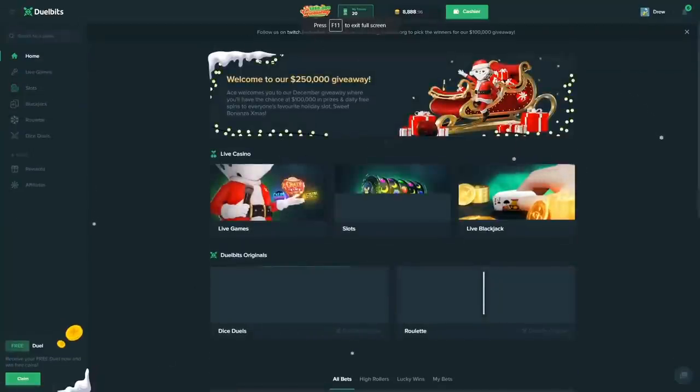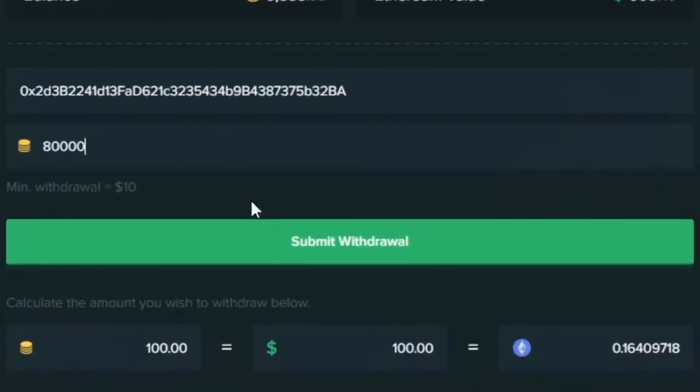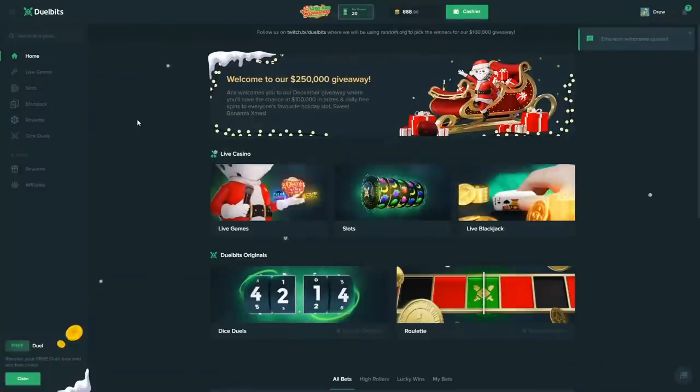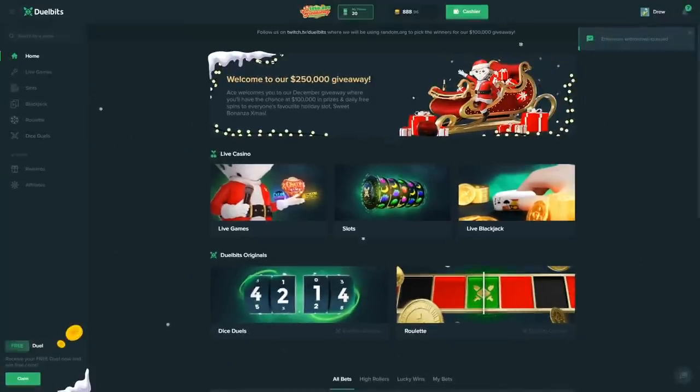We're gonna leave with 888 profit. I think that is a sign to cash out — if that's not a sign to cash out then my name is Jimmy John. We're gonna withdraw 8,000 and play with the remainder. Bones is singing so I'll leave so y'all don't have to hear it. Thank you guys for watching, bye!